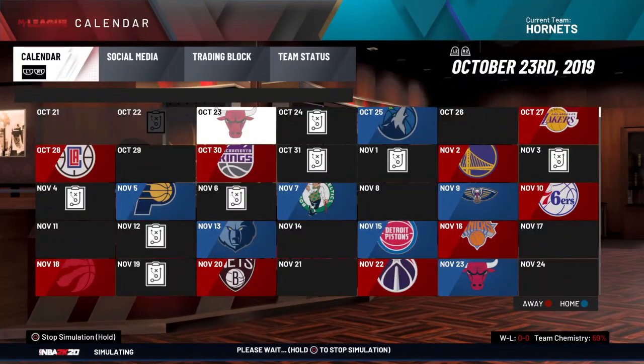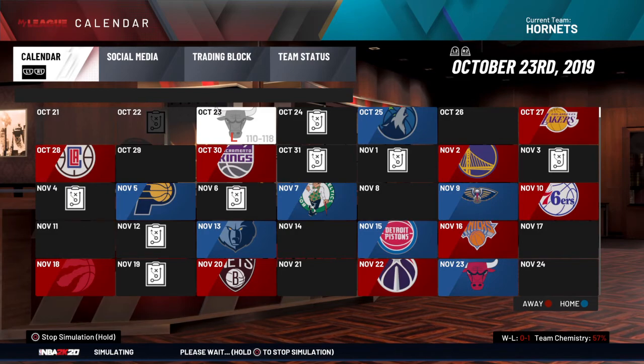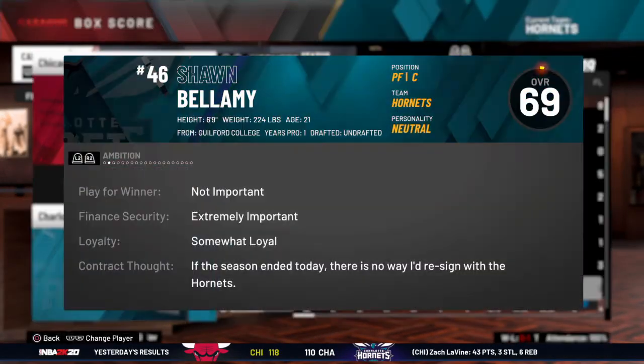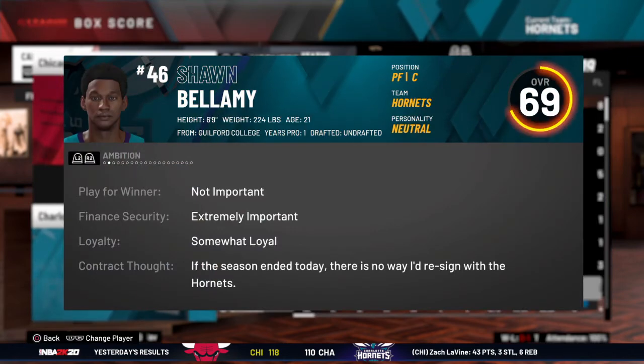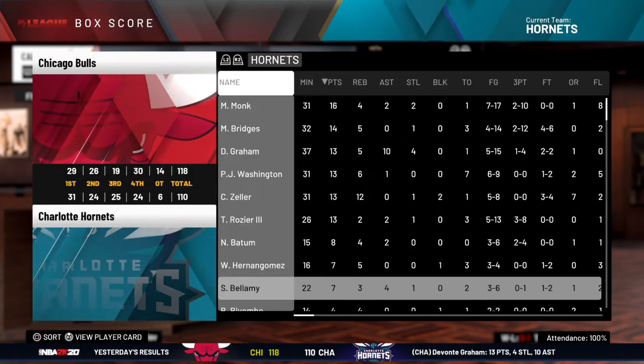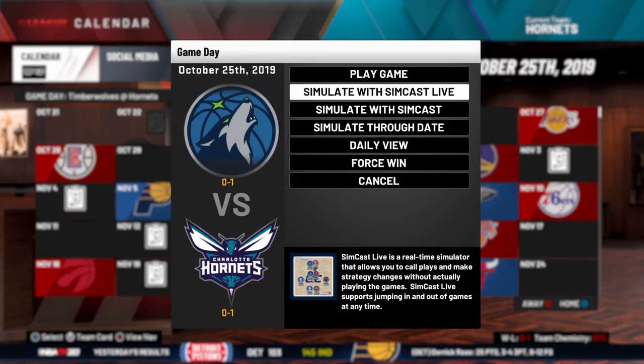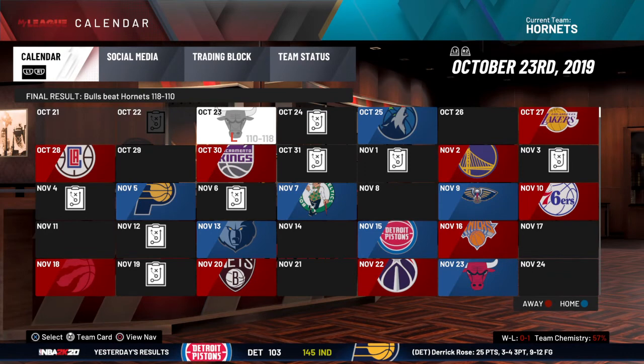Hit Simulate Through Game, then View Box Score — and there's Bellamy right here, Sean Bellamy, the 69 overall guy I created. You can also just play a game with him by hitting Play Game. That's the tutorial on how to put a creative player onto an NBA team and use him in a My League sim. Hope y'all enjoyed — if you found it helpful, give me a like, comment, rate, share, and subscribe. Thank you!